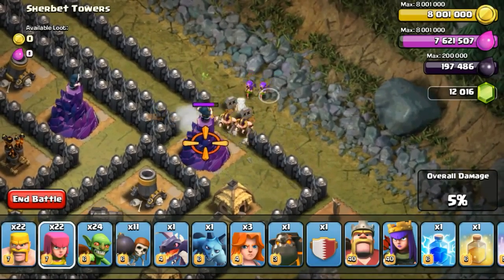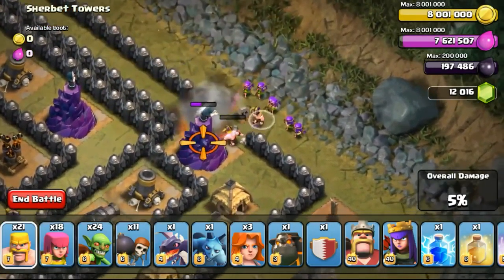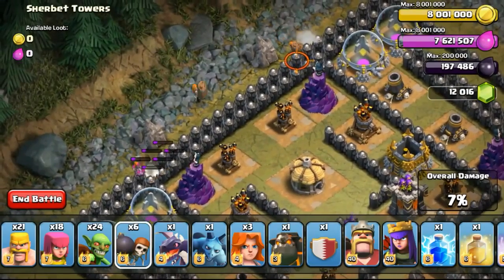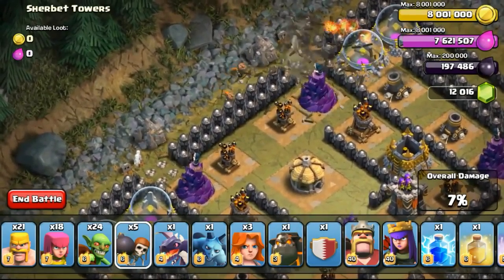I don't think it's fair for me to use 3 jump spells because I've already been handicapped to not use any heroes for this particular army combo. So I'll be tweaking my spells a bit and you guys will actually see what kind of spells I've been using.